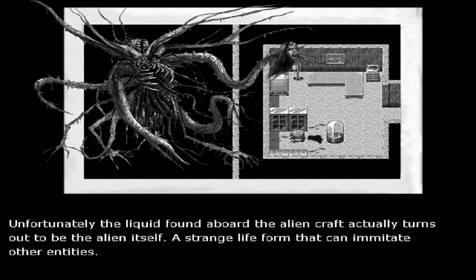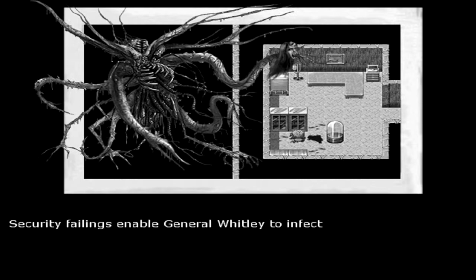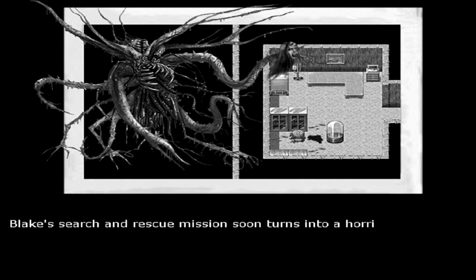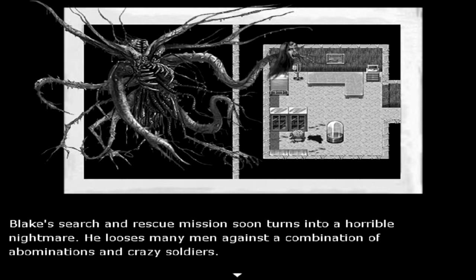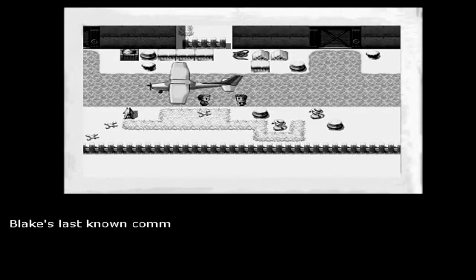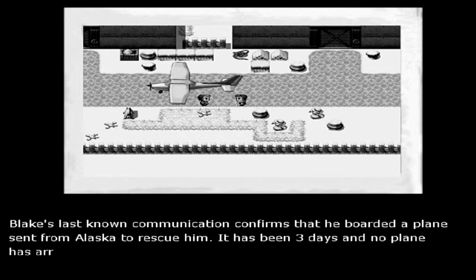Unfortunately, the liquid found aboard the alien craft actually turns out to be the alien itself — a strange life form that can imitate other entities. Security failings enable General Willie to infect himself with the life form in a vain attempt to cure his own cancer, and the viral outbreak quickly spreads. Blake's search and rescue mission turns into a horrible nightmare, losing many men against abominations and crazy soldiers. With the help of key individuals, Blake is able to sabotage the alien's plot and destroys the Whitley abomination. Blake's last known communication confirms he boarded a plane from Alaska, but it has been three days and no plane has arrived.